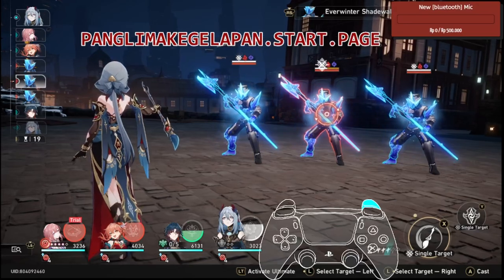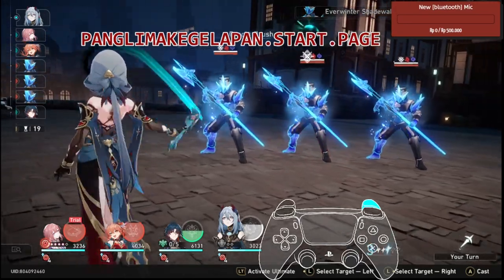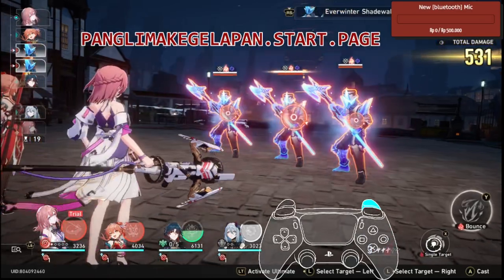So the strategy is going to be like that — break first, then attack the broken targets. Asta is especially effective at hitting multiple broken enemies at once.